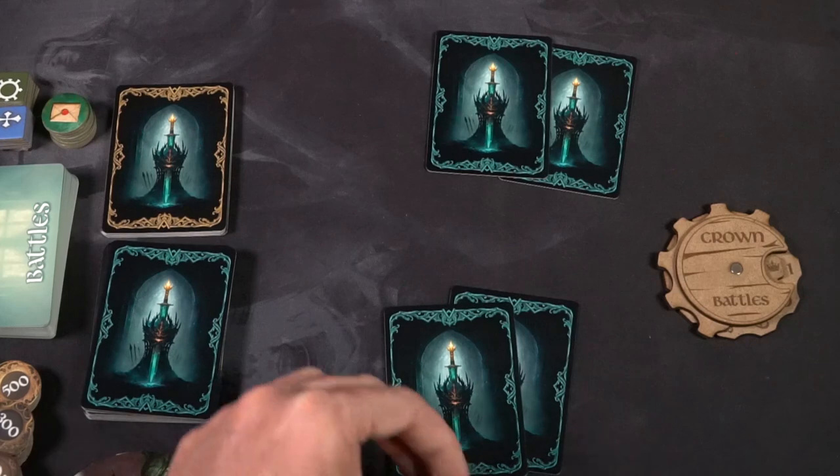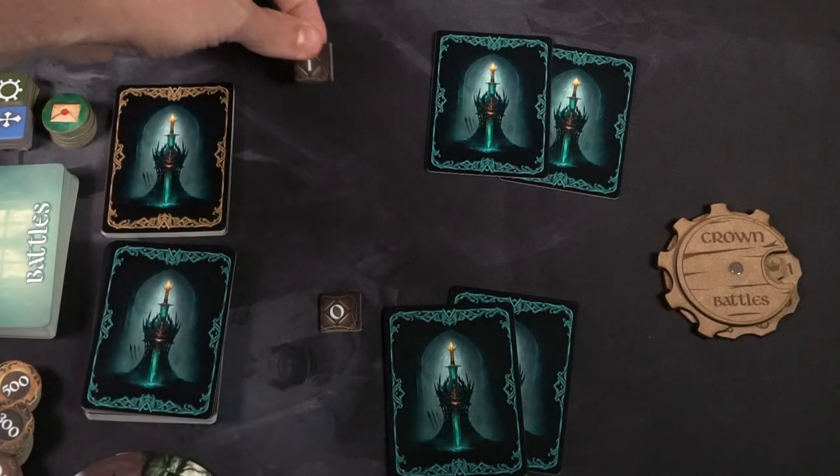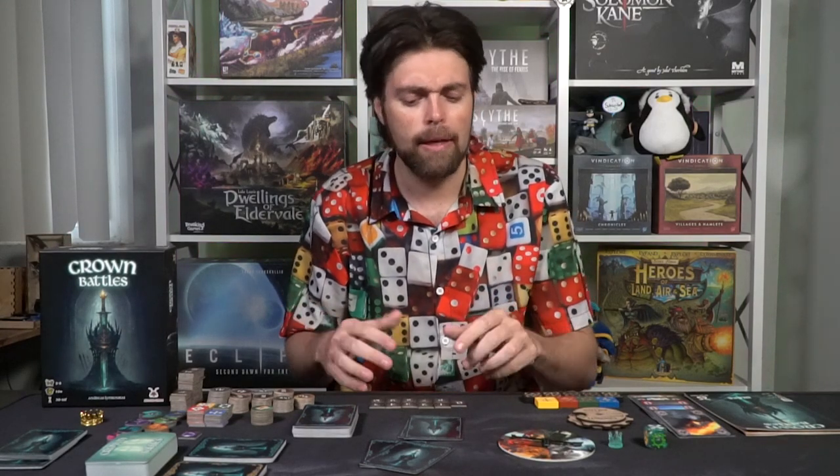Now that we have the trump settled, we move into bidding. Each player has tokens and can choose to bid or double down on their bid. The idea is they're bidding on how many tricks they think they can win. I'll bid one this round. Then in clockwise order, each player bids how many tricks they think they can win. The only rule is the last player can't even out the bids.